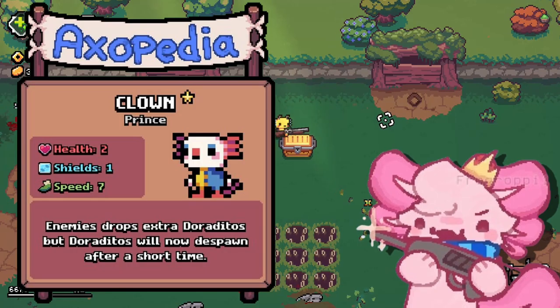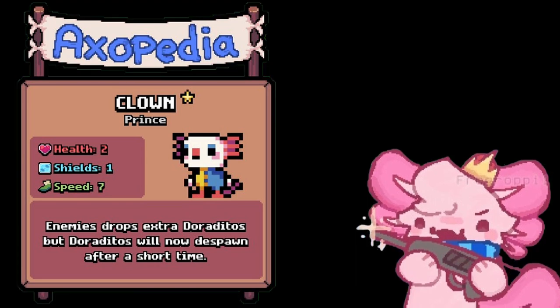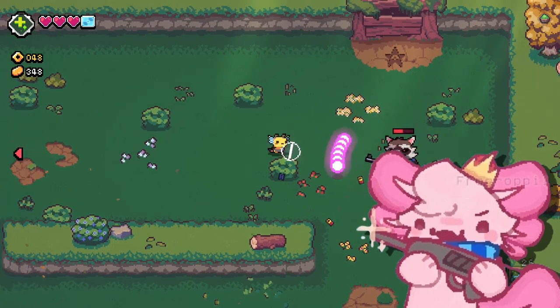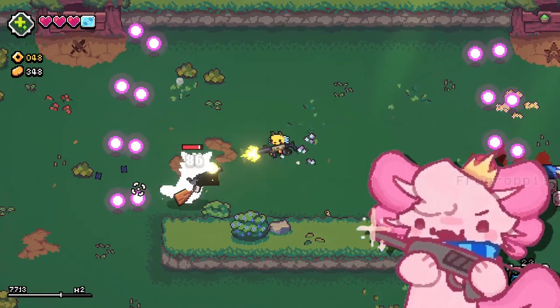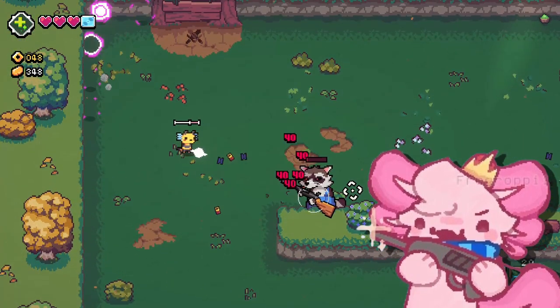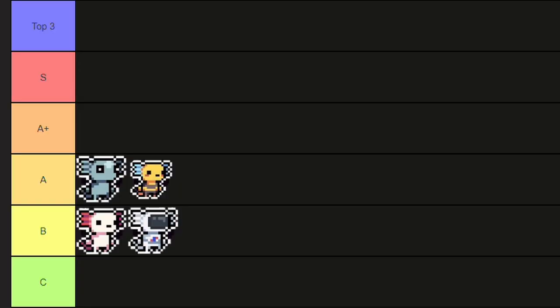A tier. When I first played as the clown axolotl I was a bit skeptical because the despawn timer is actually three seconds, which is very little. But if you know what you're doing and know what enemies are going to die and where the door dealers are going to spawn, it's actually very good and can help you afford more things in shops and the black market. I'm putting this in A plus.